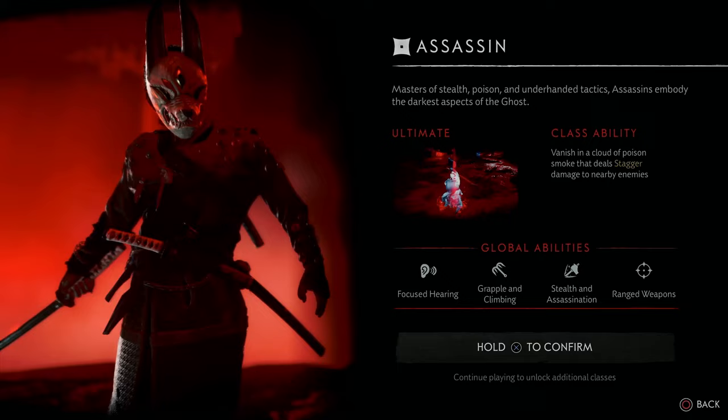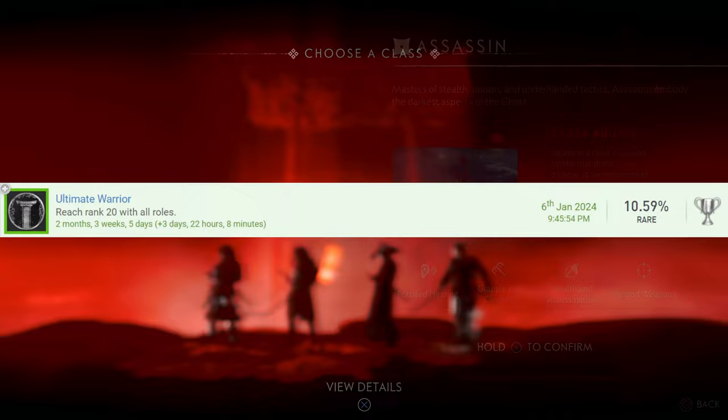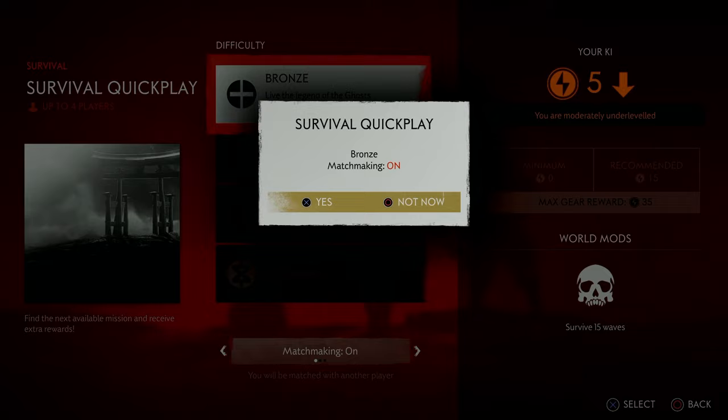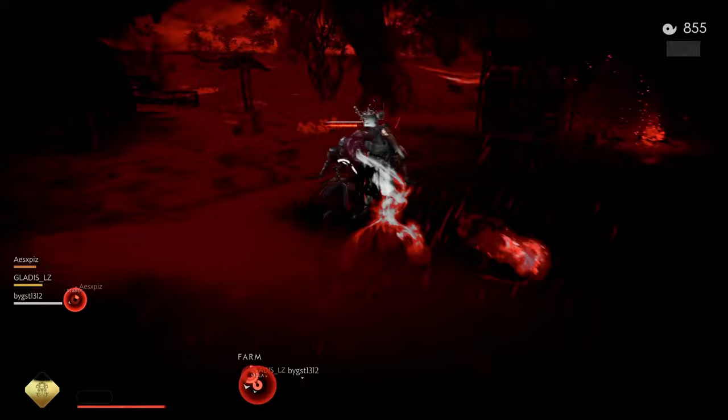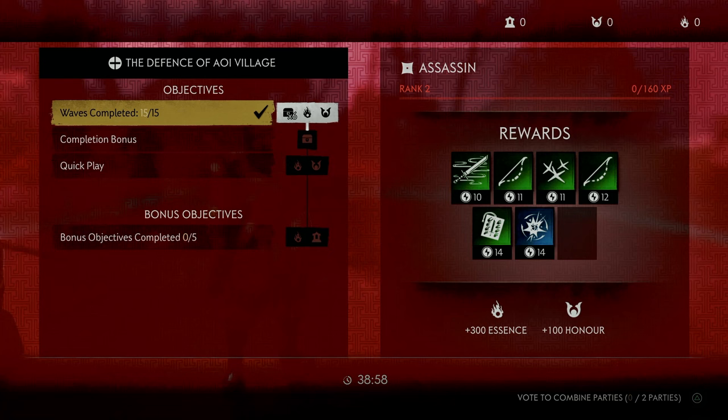By the end of the tutorial, I had to choose one of the 4 classes. Keeping in mind, one of the trophies requires getting every single class to rank 20, so I was going to be using all of them eventually. But for my first playthrough I decided to choose the Assassin. Without really knowing what this mode was all about, the first thing my friends and I decided to do was a quick play of survival. Surprisingly, we actually did pretty well for our first try - to be fair, we were playing on the easiest difficulty as we were super underleveled - but we did manage to clear out all 15 waves and get some pretty decent gear out of it.